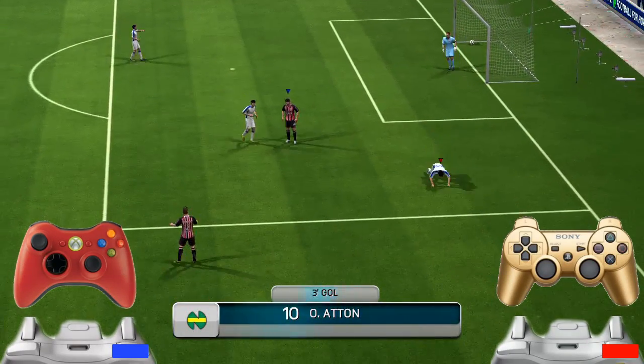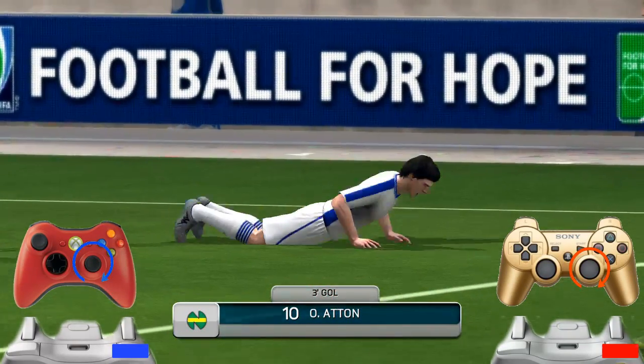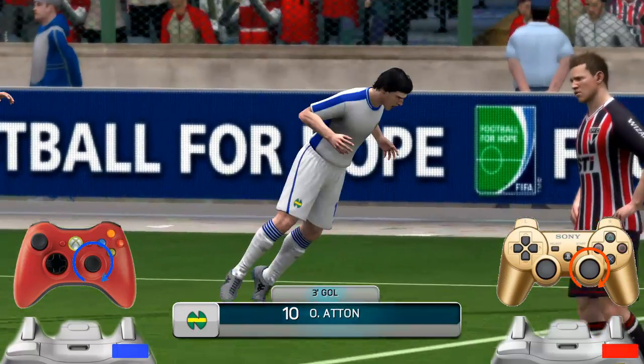The next goal celebration is 'Como Gusano' — costs 1500 monedas, available at level 37. Achieved by holding RB or R1 and rotating the right joystick clockwise.